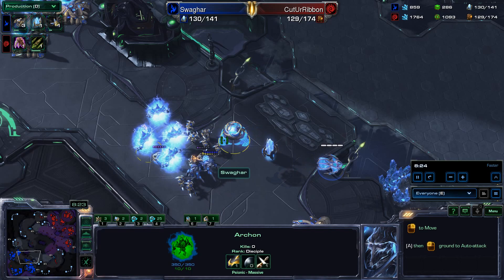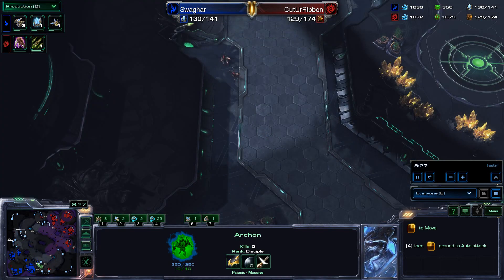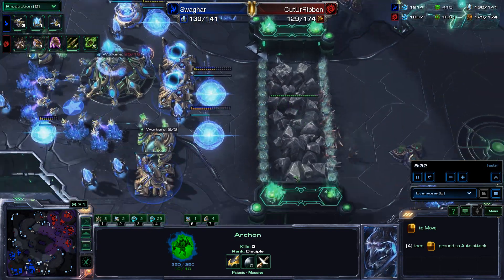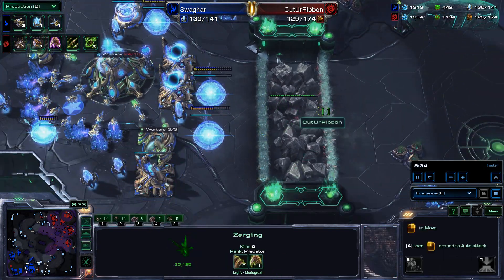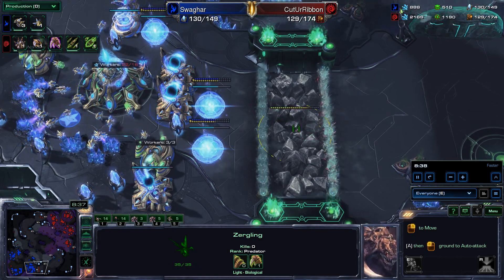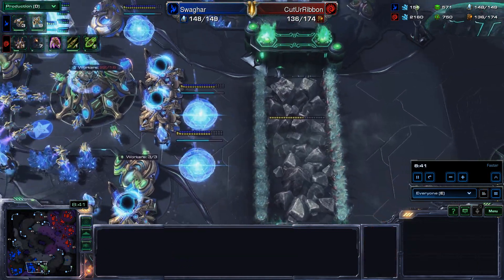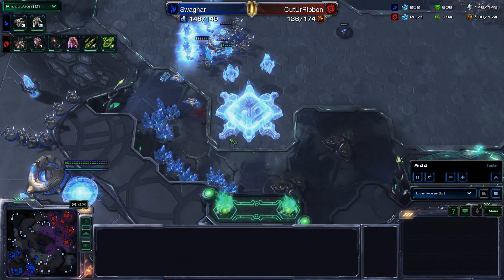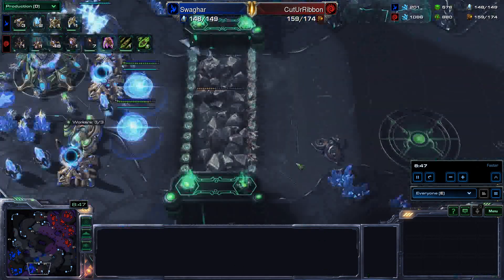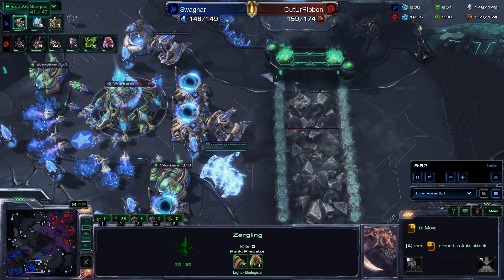So it's going to be Zealot-Archon, which I like. As a Zerg player I find that strategy very difficult to deal with, if I'm going to be honest. Ling attack on the right side trying to knock down rocks outside the third. Some Lings dying out at an attempted fourth base location from Swagharr just outside of his third — these Lings are going to get through. They have plus one melee attack, which helps their DPS quite a bit.